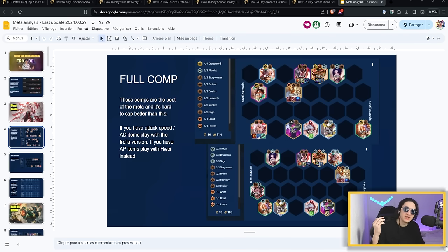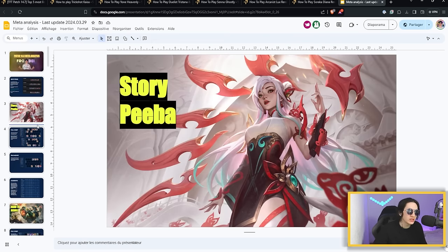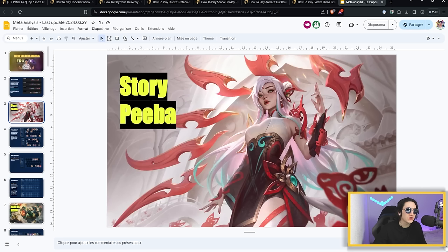If you're interested in grinding TFT and want to reach Master, I can help with a weekly meta analysis updated every Friday, so you have time to spam games on the weekend. It's shared in my private Discord — last week's patch 14.6 analysis included multiple comps, augment details, and more. You can access it by joining as a YouTube member via the link in the description. That way you help fund and grow this channel, and you get something back. See you at the top of the ladder!